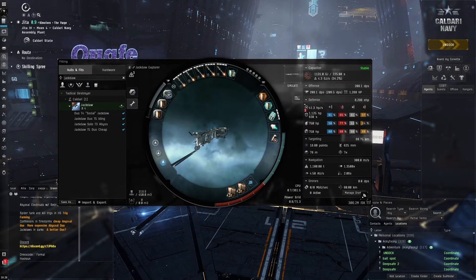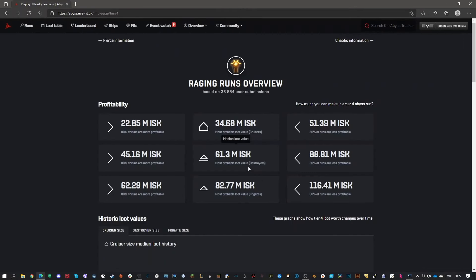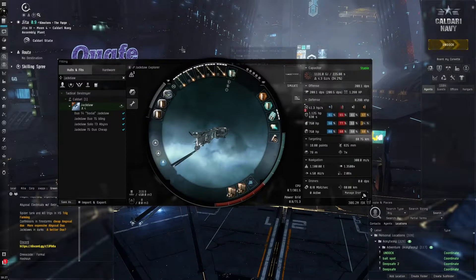We're doing T4, so it gives less ISK than T5, but it's still good. Looking at Abyss Tracker, the average run is 61 million ISK. Running maybe four or five an hour, that's around 240 million ISK per hour — divided by two, roughly 120 million each. Average run speed is about 12 minutes, and we've done them pretty fast even with only two damage modules.